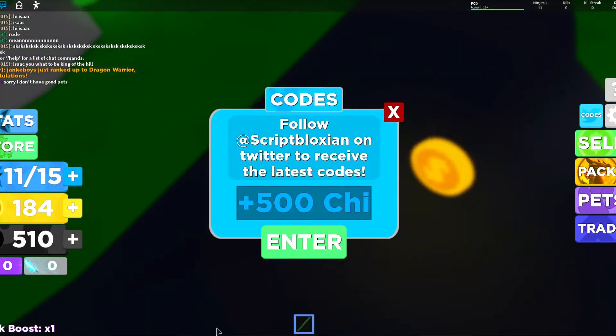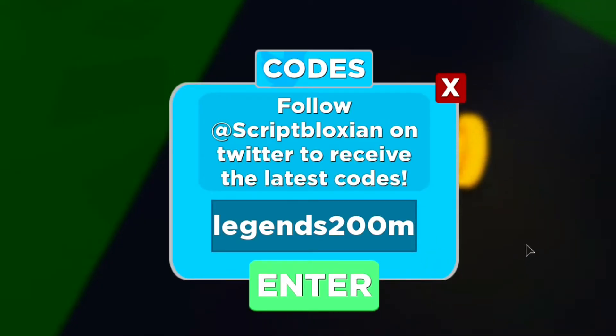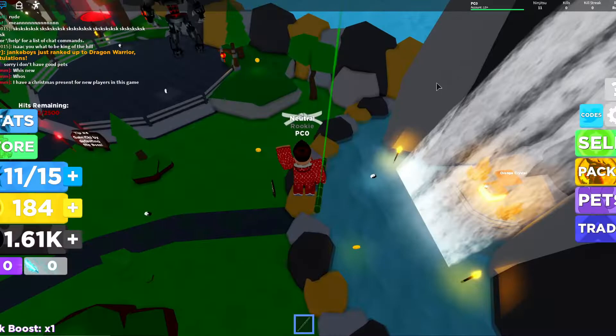The code after that is 'legends 200m' — go ahead and enter that one in.